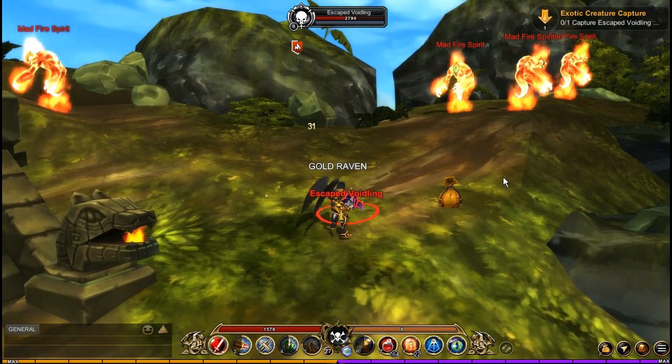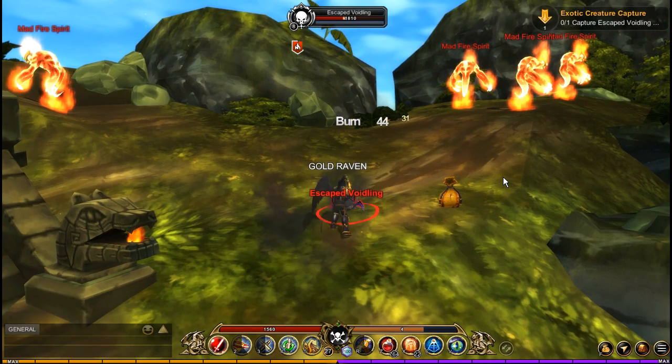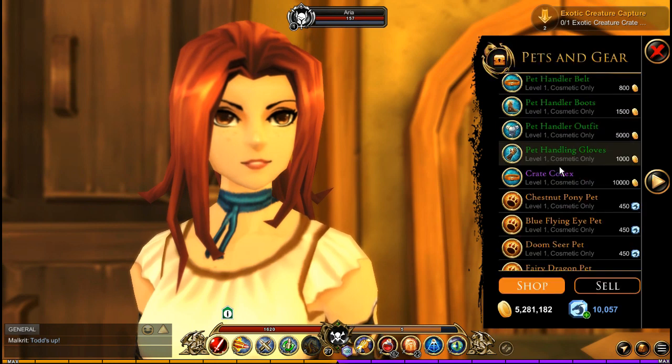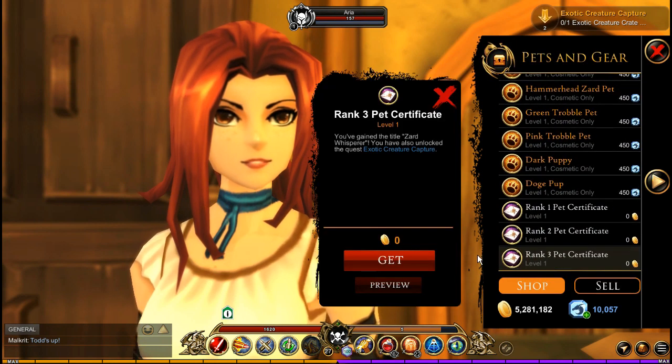The quest may be a bit difficult for lower levels, so if you find yourself struggling with the third quest, do one of the other ones. Once you get the pet feed you need, the rank 3 certificate is also needed. You can find this in the pet shop at the bottom and it's free.